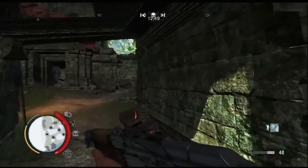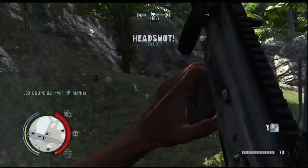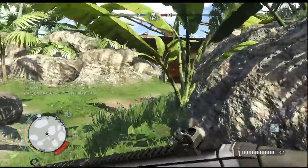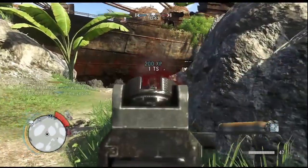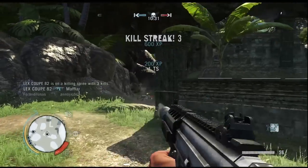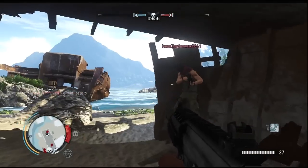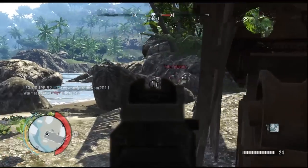This is your points meter. It tells you how many points you've accumulated and how close you are to getting your next points streak. Now there are three different points streaks: scouts, poisonous gas, and exploding barrels. In order to get scouts, the meter has to completely fill up. Then for poisonous gas, that meter has to fill up as well, and so on — meters have to fill up for each streak.